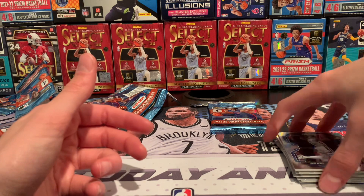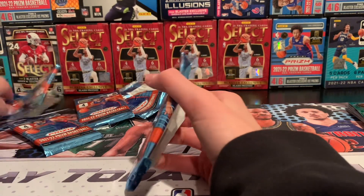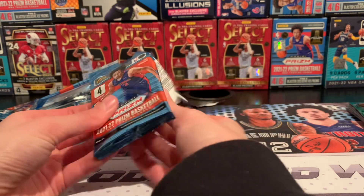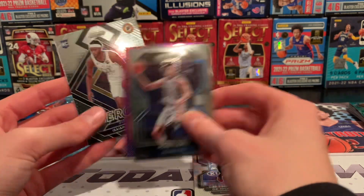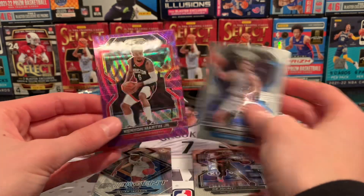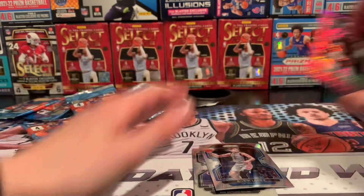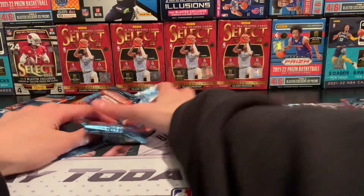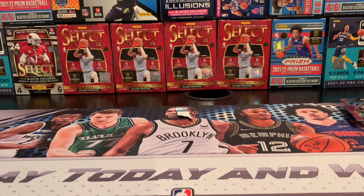Griz doing well — John Morant. First box done. We'll go over our hits later. One more pack actually for this box: DeJounte Murray, Robin Lopez, rookie Isaiah Jackson emergent, Kenya Martin. Now I think we are done with that box. Good first box — not any really good holes, but a decent box. Hopefully the second box treats it better.